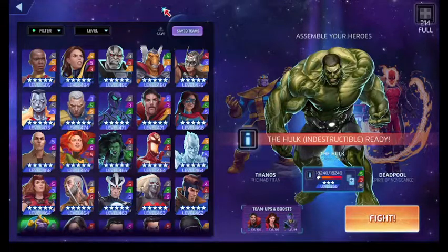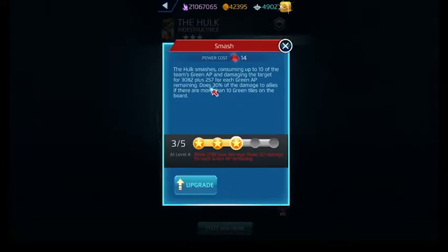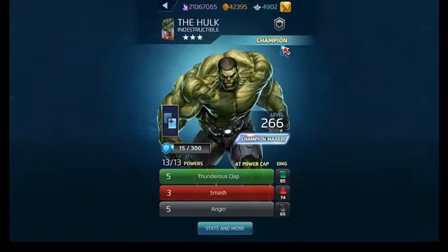His red ability costs 14. It deals damage to the target, and if there's at least 10 green tiles on the board, it does damage to the allies as well and consumes at least 10 of the team's green AP. Put it this way — we never use Smash. It's Thunderclap and Anger that bring the boys and girls to the yard with the Hulk.